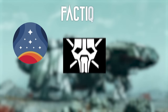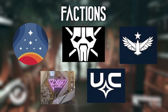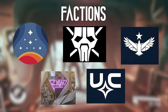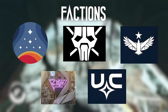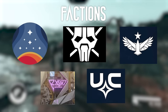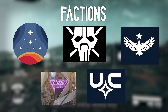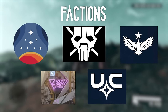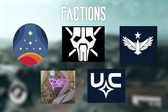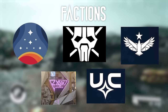Among Starfield's numerous factions, there are also smaller organizations players can join — some based on their character's selected traits. The Ecliptic Mercenaries are a group of hired guns offering their services, which may come in handy when players need extra firepower or protection during space expeditions. The Enlightened, on the other hand, are a religious group that oppose the Sanctum Universum, though their exact beliefs and practices are unknown.